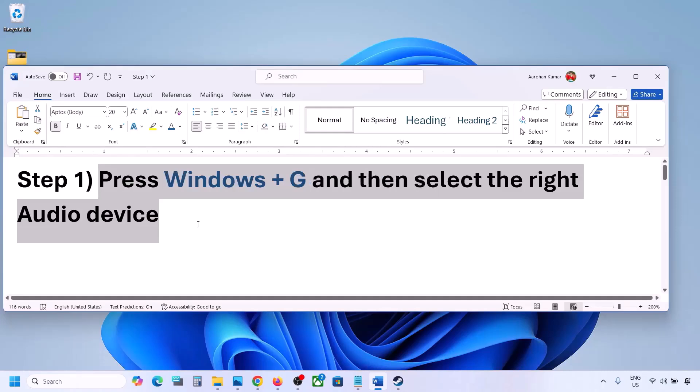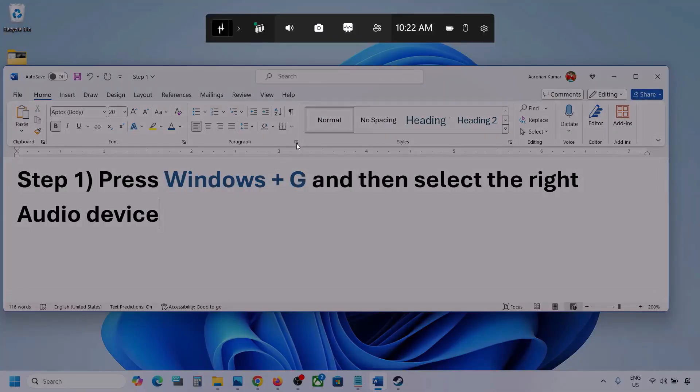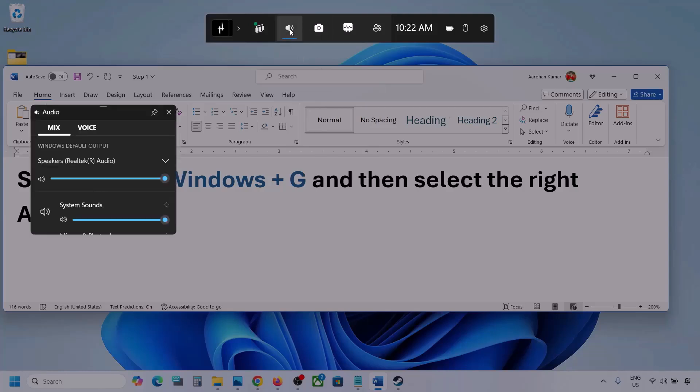Press Windows plus G on the keyboard to open the Xbox Game Bar. Once you press Windows plus G, go to audio — click on the audio tab if you see it. Then go to Mix, where you can see 'Windows default output'.